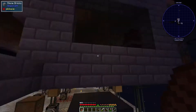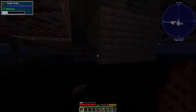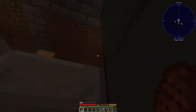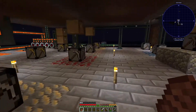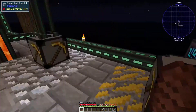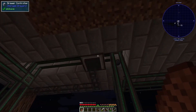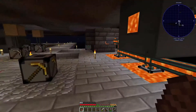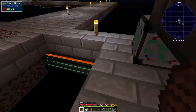I moved our coke ovens down here - I only moved one and set up imports and exports, all exported into the creosote oil crafter. All the crystal stuff and lapis are going straight into the drawer. I also made two more magma generators for extra power.